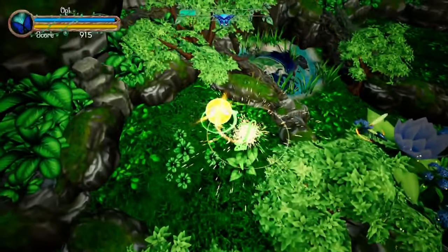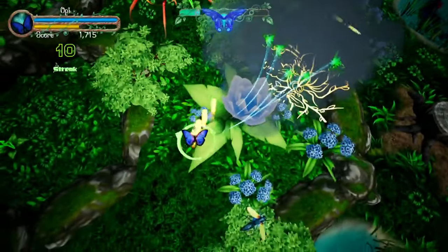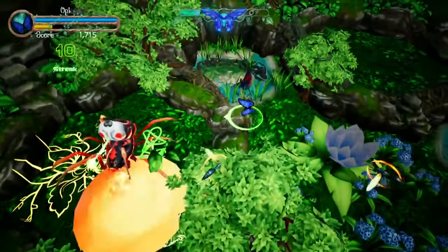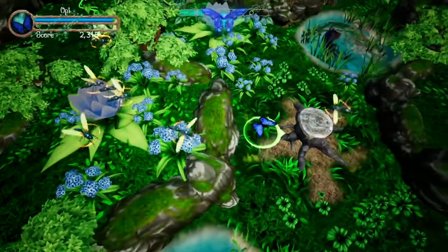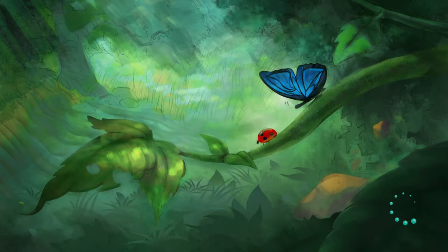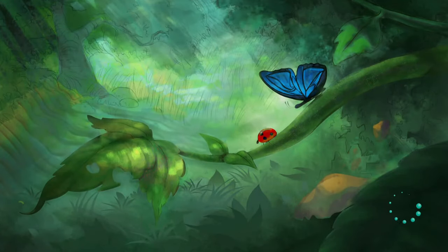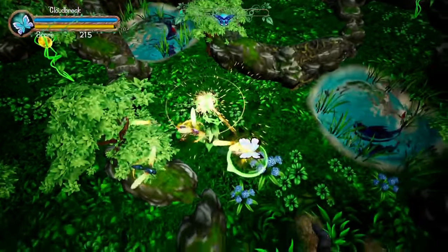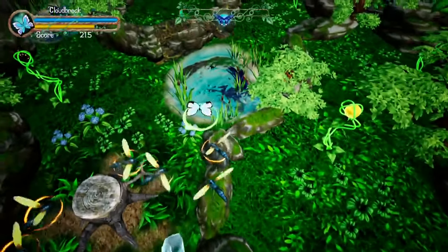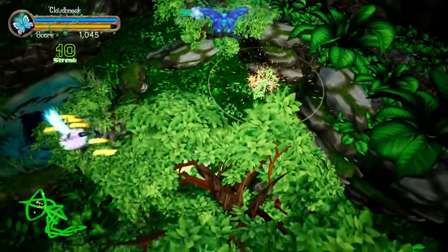If we run out of nectar, we're unable to shoot, so we just pick up some yellow orbs to refill the nectar. The other thing that the nectar is used for is to fire bombs, which are especially useful for taking out ground-based spiders. That's basically your core gameplay. Now I'm going to switch over to my favorite butterfly, Cloud Break. All the butterflies have the same kind of normal shot, which is a little bit disappointing, but their bombs are what make them unique.